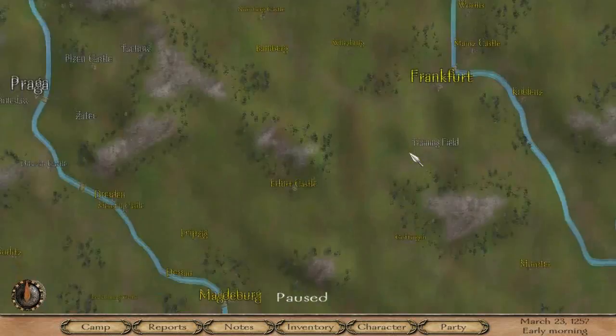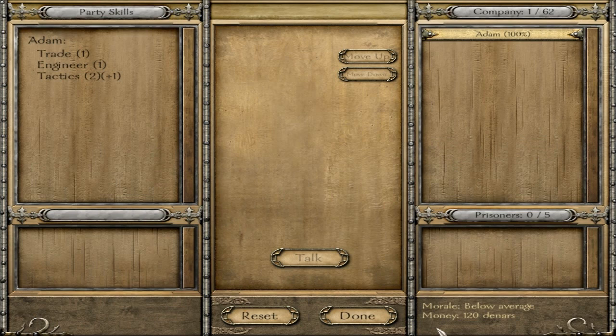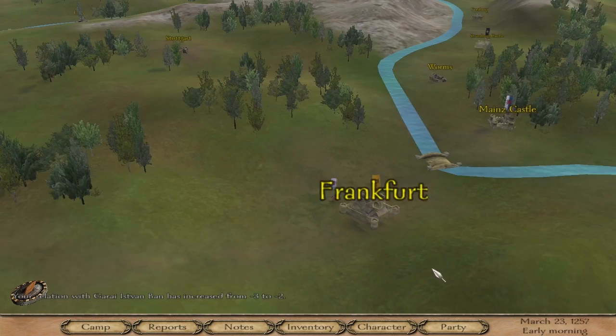You'll notice that the opening mission is not there — we don't have to save the brother of the merchant, meet the merchant, or fight the bandit in the streets. It's pretty good for some opening experience and money, but you can live without it. Sadly, we only have 120 denars right now, and apparently my morale is below average, which sucks because I'm the only one in the party. Let's go ahead and go into Frankfurt and I'll show you around the castle real quick.